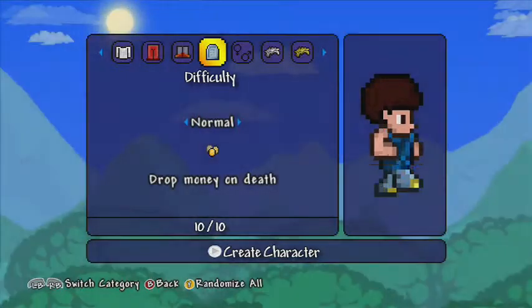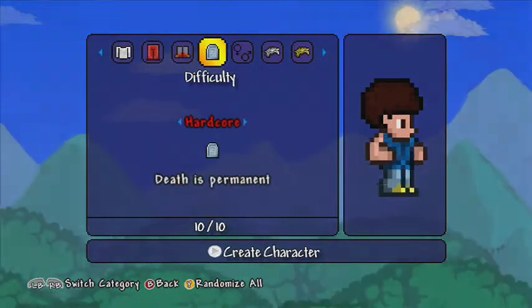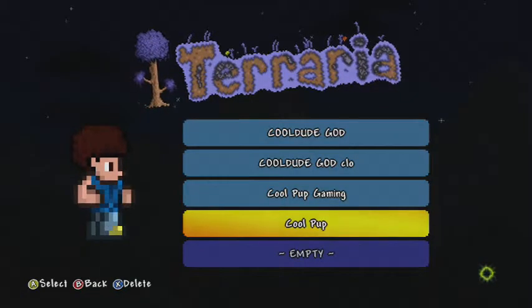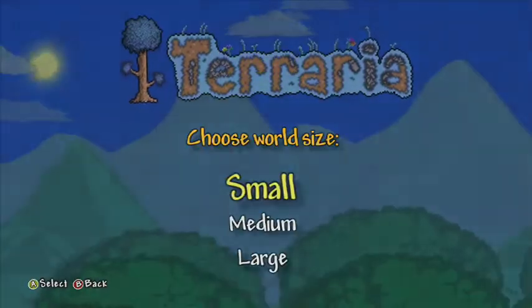I'll go on normal mode because I mean drop all items — no way, death is permanent — not gonna do that. Okay, let's go. Let's make a new world — great world.